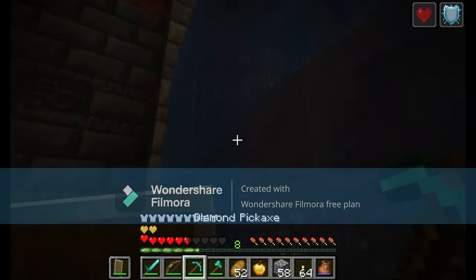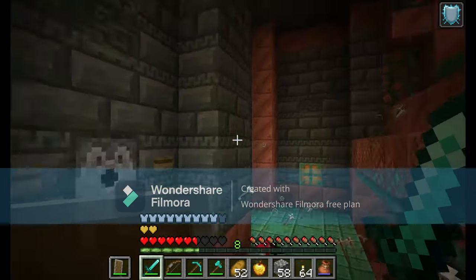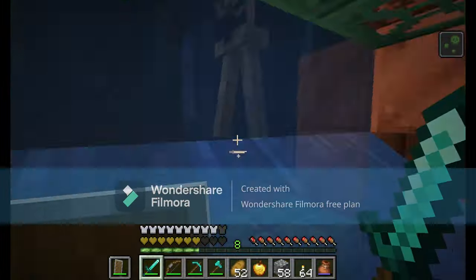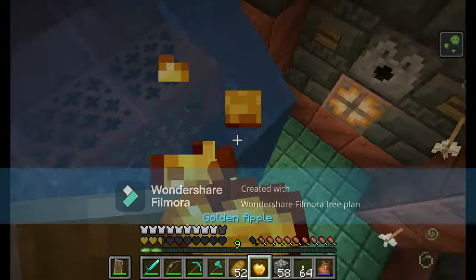Getting near the end of the list, we have super enchantments. These would be enchantments like Sharpness 6 or Protection 5 — one above the regular maximum. These could be great exclusive loot for the trial chambers, since then basically everyone would have a reason to go there.